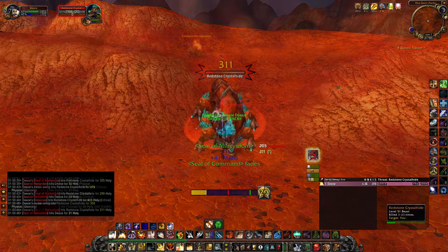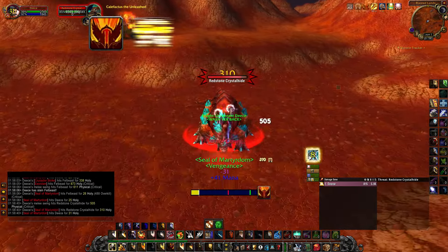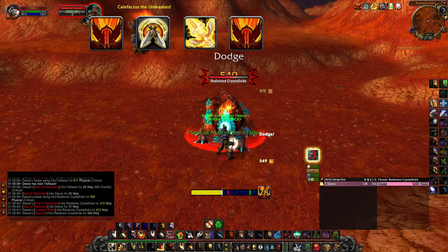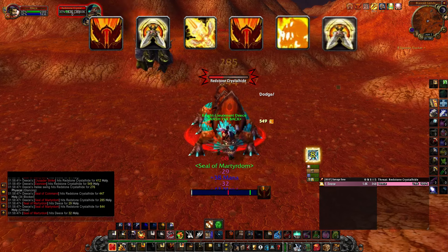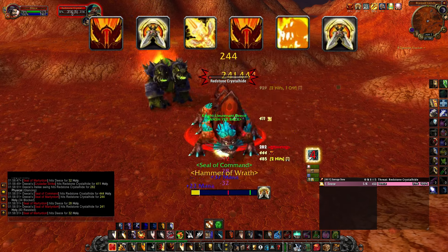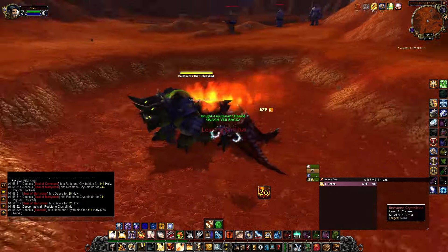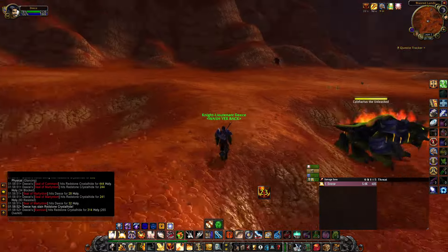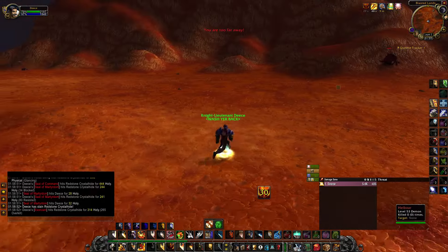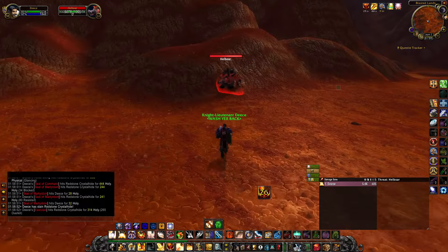An example rotation could look something like this: precast Command, start attack macro, twist with Martyrdom, into a Crusader Strike, into a twist, followed by Exorcism, into another twist. Currently it's still being thought out which is the best actual rotation for seal twisting in Season of Discovery right now, for a few reasons — such as it's the first time we've had two-way twisting with Command and Martyrdom. In TBC, Seal of Blood only had one-way twisting, and now we also have runes in the mix such as Exorcist, Art of War, and runes boosting Exorcism in general.